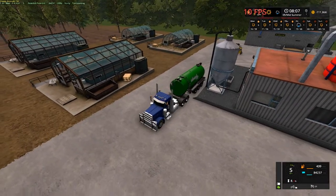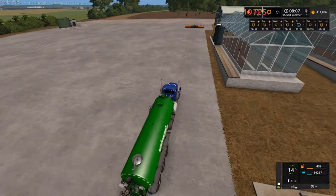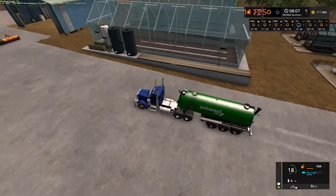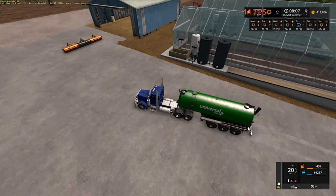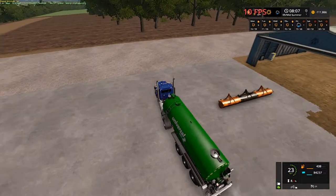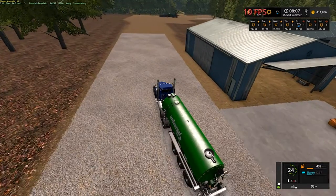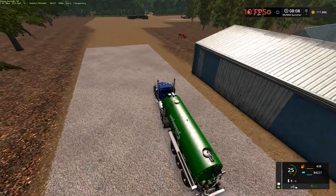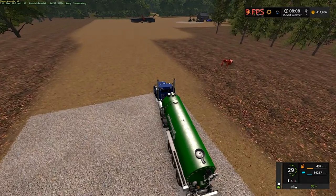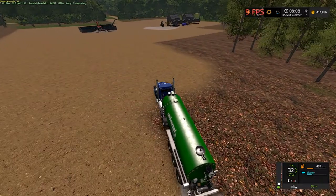We got $84,237 off the factories. Manure's quite a bit in there too. This greenhouse here — pallets would come out and load on its strip right there. We have to have the Bobcat down here, or the ACV skid steer, to get them off. I'm gonna do a jump cut here and meet y'all at the cow farm when I go and feed them.